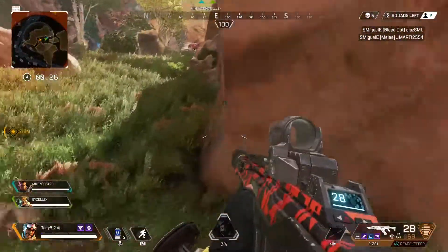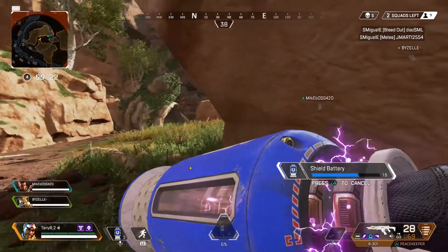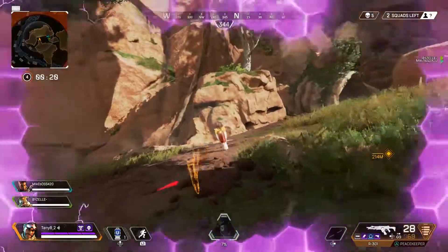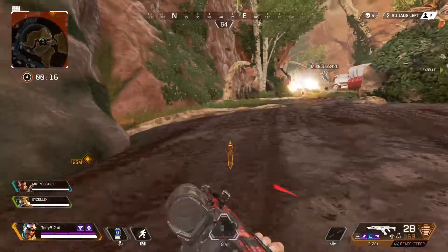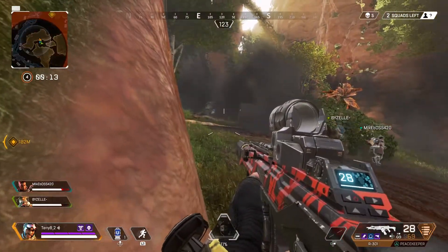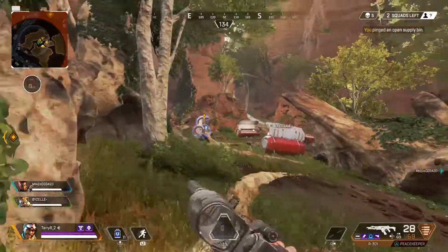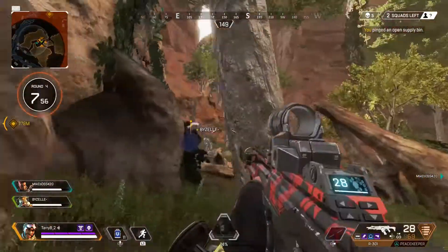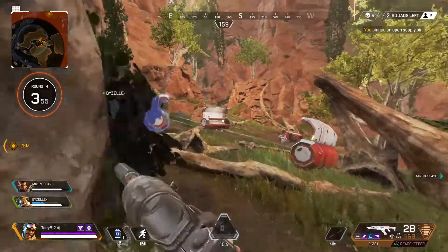I ult to get away and heal since I started getting shot from another angle. I get back to full shields. I'm not sure what my teammates get for loot, but I'm confident we have this one in the bag if we can just hold this location. We have circle, the other team is worn down and out of circle. These two are pretty new as far as I can tell — pretty low levels — but you can't expect everything.